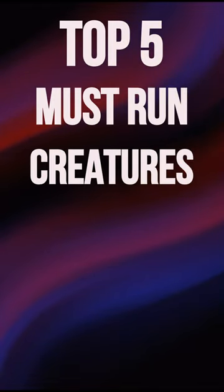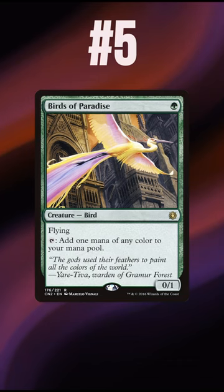These are the top 5 must-run creatures in cEDH. Number 5 is Birds of Paradise, the best mana dork in Magic. If you're in green, and especially if you're in 2 or more colors, you don't leave home without it.